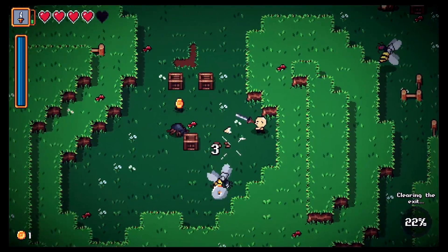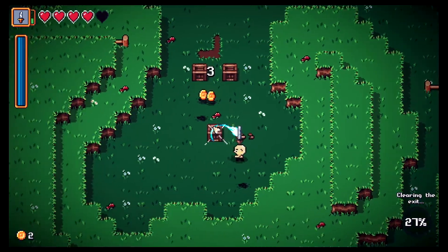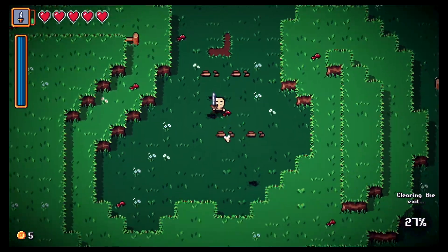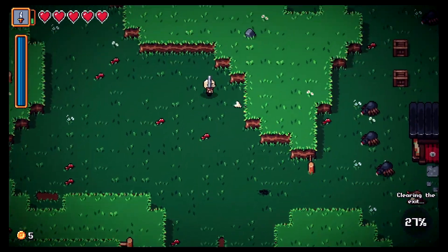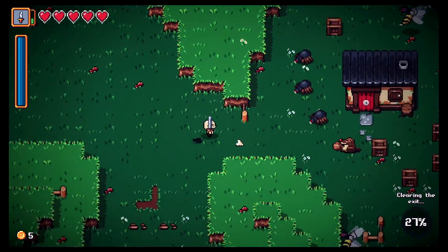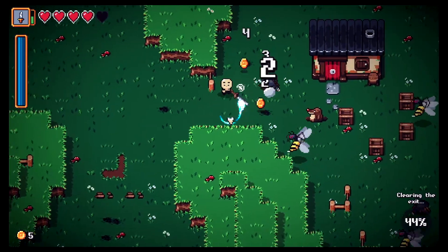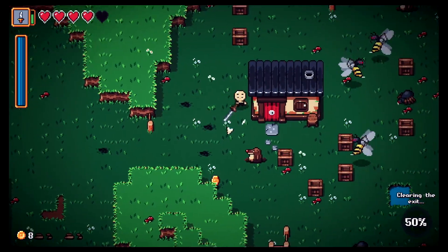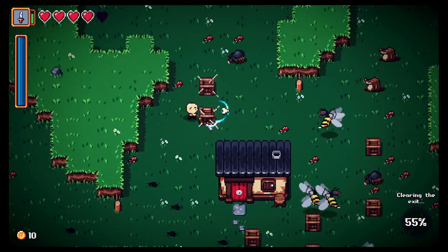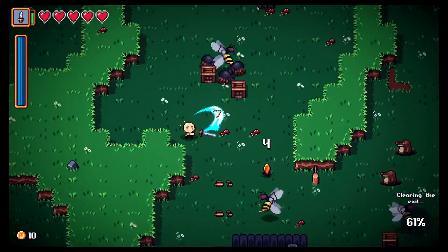Going down here to get the mole enemies. Got a double heal — great! We gotta watch out for the acorns and the spiders. Wait — I can hit the acorns out of the air! Good to know. We need a key to get through that gate.